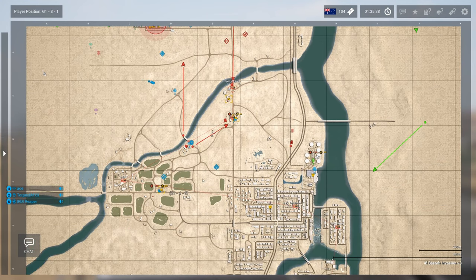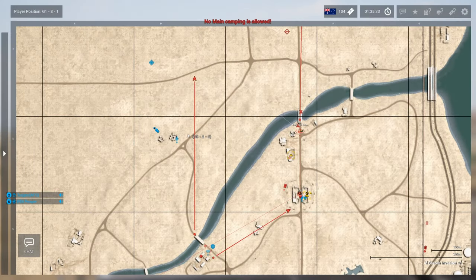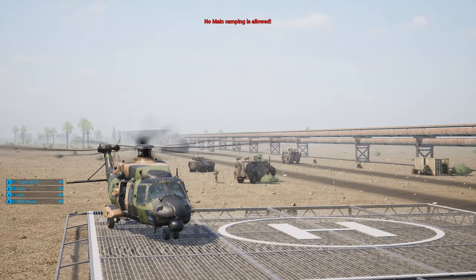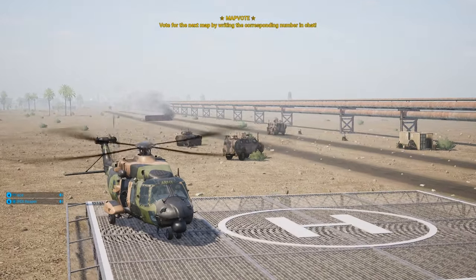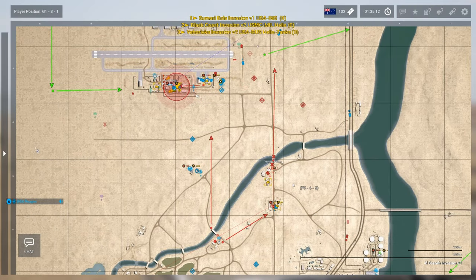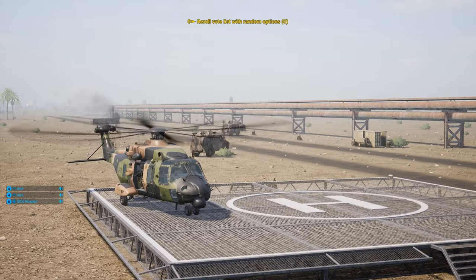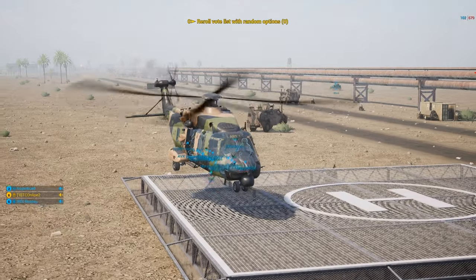Squad 6 is trying to set up a FOB just west of North VCP Ruins, still across the river. Doesn't look like there's any red infantry there. Insurgent command called in a mortar barrage on a point that is no longer active — that's going to be wasted. But because of how Squad loads the map, there are actually insurgents at North VCP Ruins — they're just not loaded in yet. So North VCP is going to be incredibly hot.